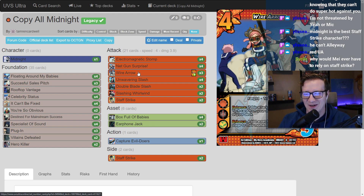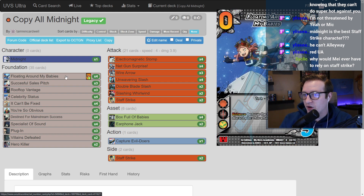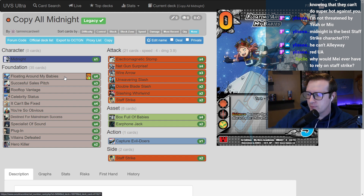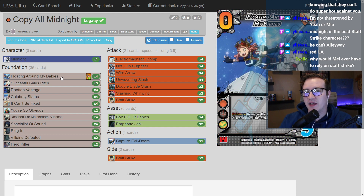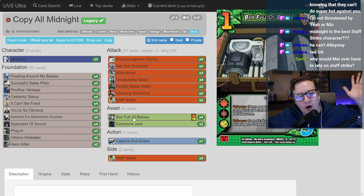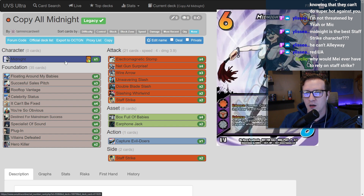Floating Around My Babies — this card's fine. I put it at a four-of mainly because it's a tech card, so it's another five-check to put on top with Wire Arrow. The enhance is fine; it's only ever good for turning even cards into odd cards, and it's fine if somebody ever destroys your Box Full of Babies. Like if there's an action in the next set that destroys every green card — you just Floating Around My Babies, remove them from the game... but then, oh, you're not that character.